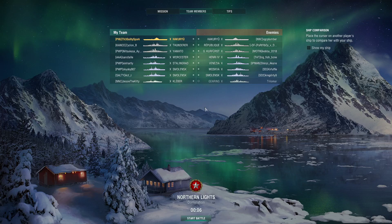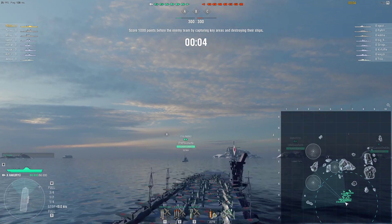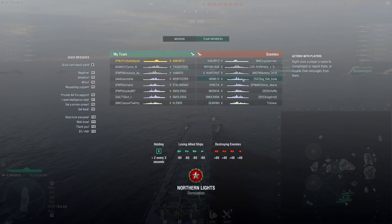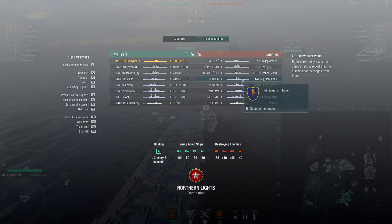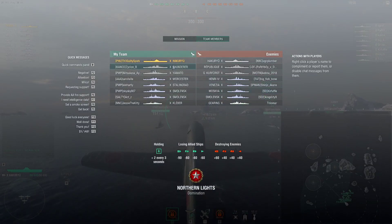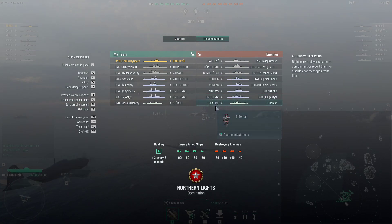Another season of Ranked, another tier 10 session, another dirty Hakuryu attempt. Currently ranked 10, just experimenting with stuff, so hopefully we can get it nice and clean. Hak versus Hak, but obviously Hak is the top tier competitive pick because she's very good against armored cruisers and battleships. Republic has citadel resistance, so he has a slight advantage here.